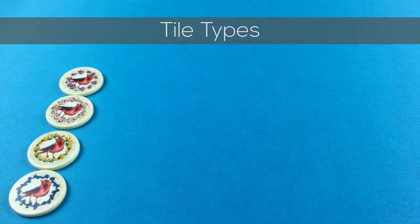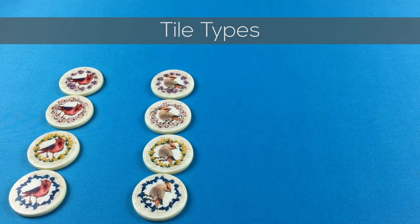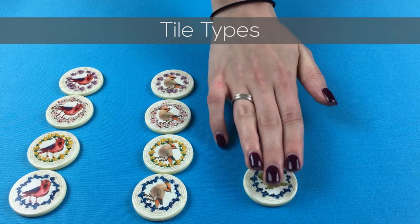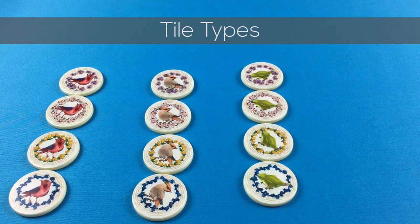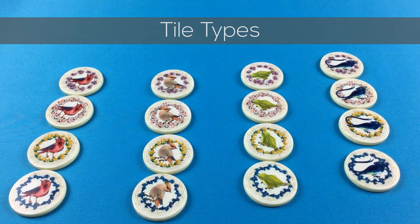Garden tiles: there are two duplicates of each of the 16 different tiles, and each tile has a bird and a flower. There are four types of flowers — purple, pink, orange, and blue — and four types of birds — red, grey, green, and blue. Each of the birds and flowers appear on eight tiles.